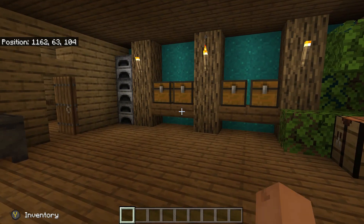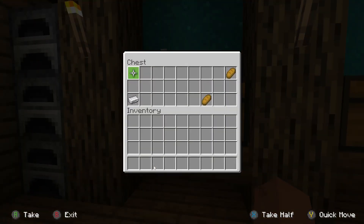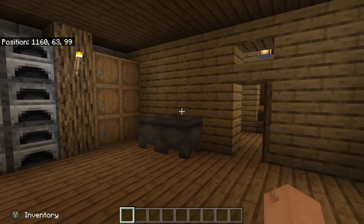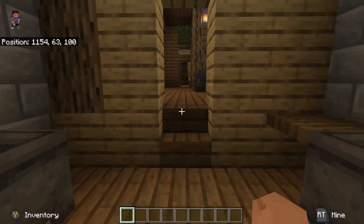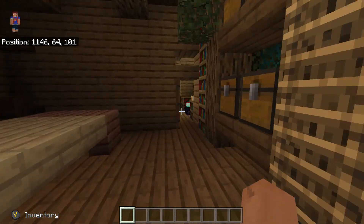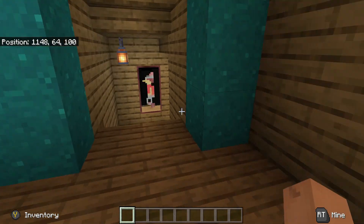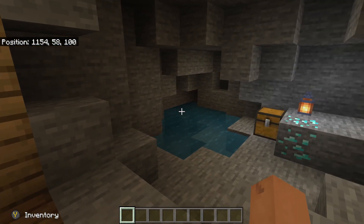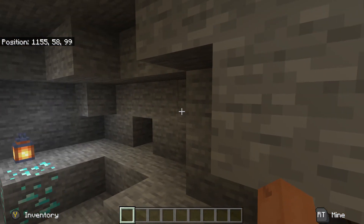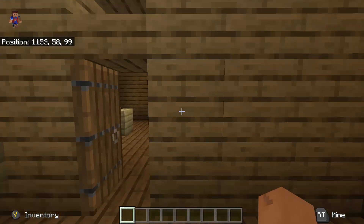There's no blast furnace or smokers, but that's okay — you can make plenty yourself. Many of these chests already have ingots in them, so you can pretty much build a blast furnace yourself. Put blast furnaces in, you're good to go — some cauldrons or something. The only thing I didn't find in here was a brewing station. There's also no nether portal, but again you can build that yourself — you've got all the supplies here.